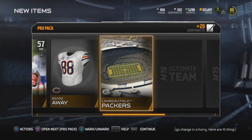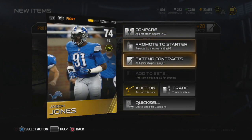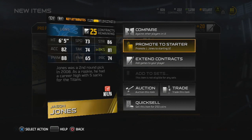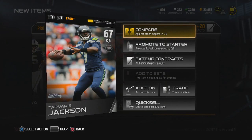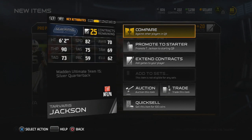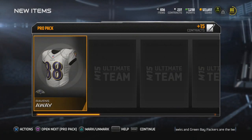We've got a Bears jersey card and Jason Jones — this guy was so valuable in Madden 25, everybody was after him. It's Tavares Jackson — check out the speed on Tavares: 82. Man, they kind of robbed Tavares on this one, but maybe I'm wrong.